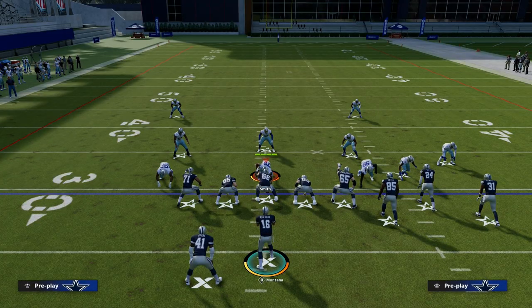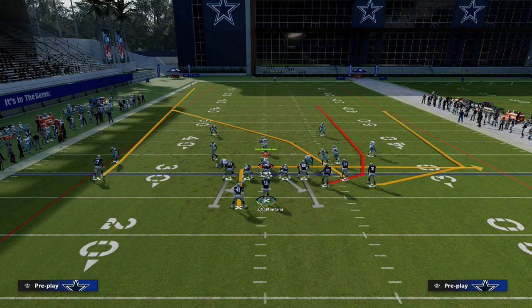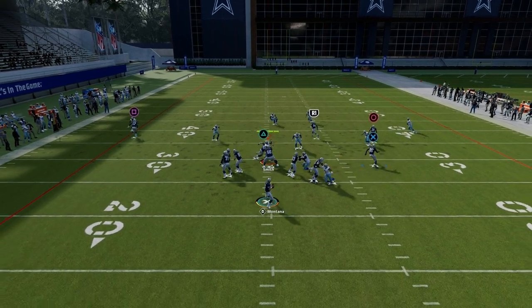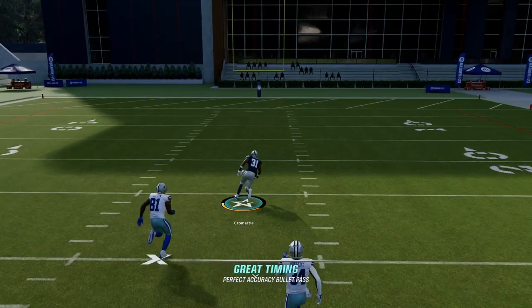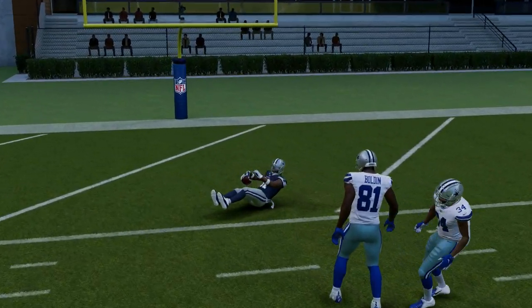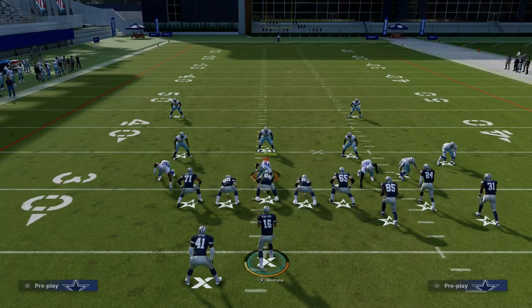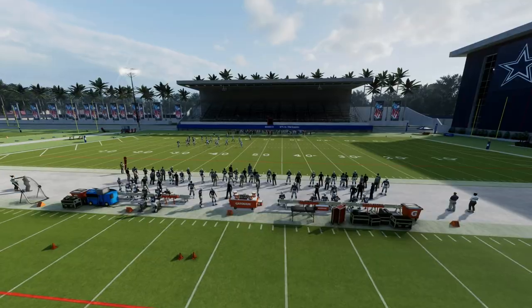Another thing you can do to deal with match coverage — and this is where quick stamping and coming out in bunch helps — is calling four verticals and just streaking the right side receiver. Oftentimes this is going to give you a one-play touchdown against match coverage. A simple solution could be no-huddling and quick-stamping this verticals play, and now you're forcing them to think twice before calling their match coverage.